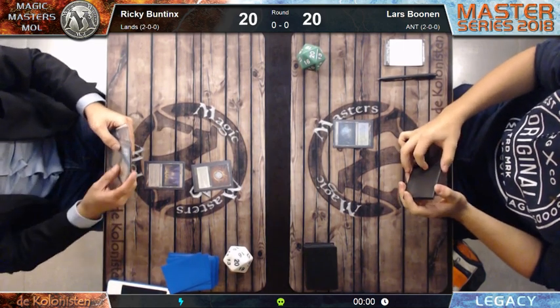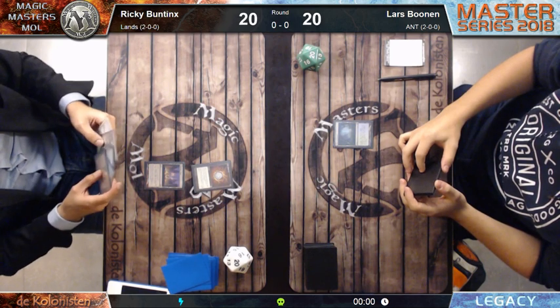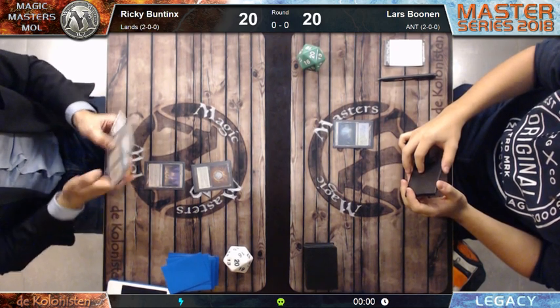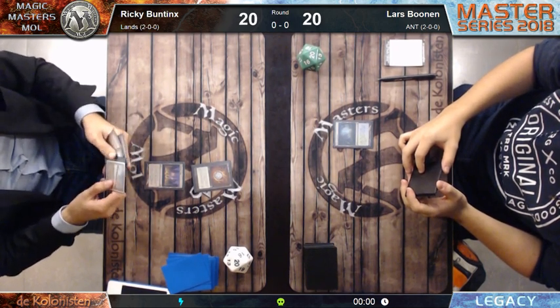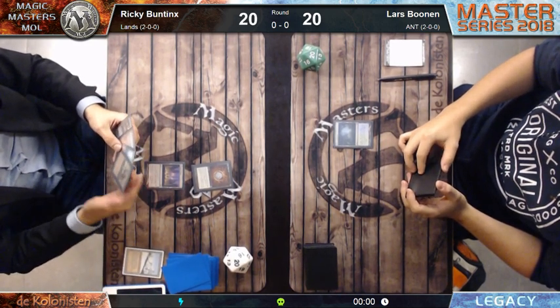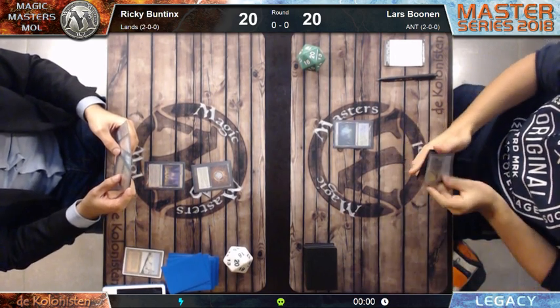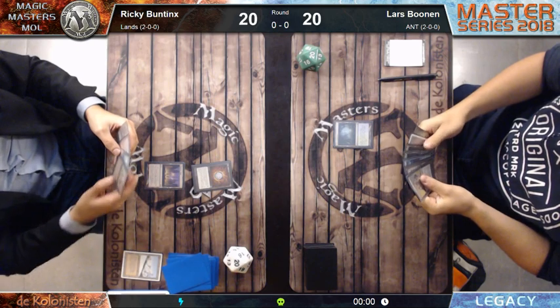Lars Bolne's first turn was just a Misty Rainforest and pass. Ricky Buntings has the Thespian Stage and Mox Diamond. He's deciding which land to discard. We can see he already has Dark Depths in hand, so he could have a pretty fast clock.